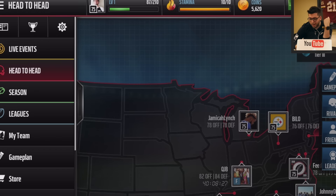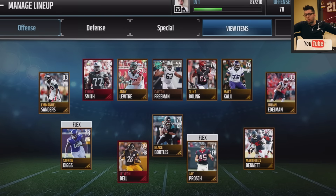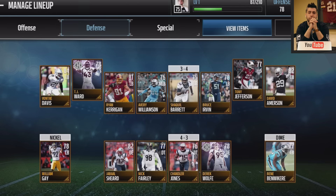SGibbs won fair and square — I'm just horrible right now and need practice. I have to hand it to him, he built a great squad and put the right team on the field. SGibbs says we both need to keep building our teams for the rematch next week, and he's confident he can go 2-0. Make sure to check out SGibbs' channel — the link is in the description. Go watch his version of the pack opening to see how he built his team. Thanks for watching!